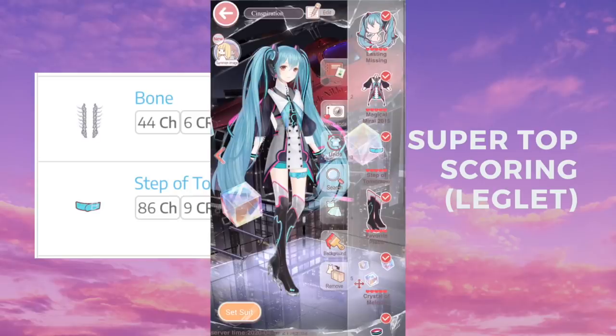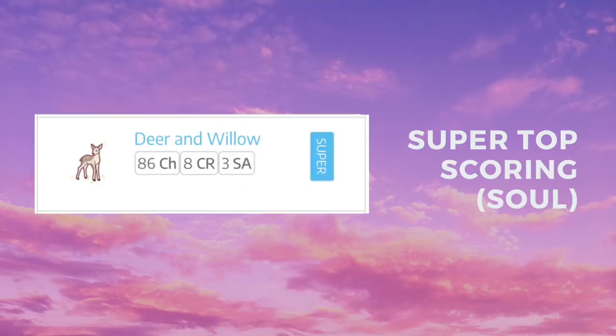As for Steps of Tomorrow, it's from the Magical Mirai 2015 suit — it's a leglet item that also came recently. It was a Hatsune Miku collab that happened in January, but I'm pretty sure they're going to come back, so don't worry if you missed your chance.